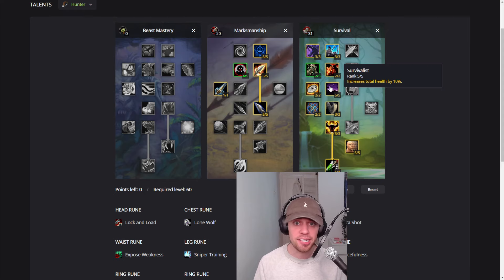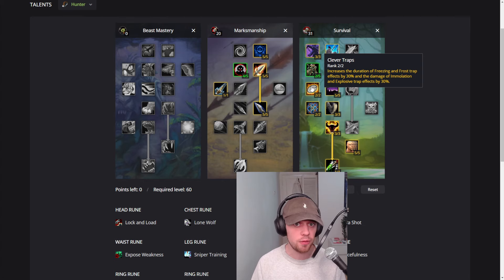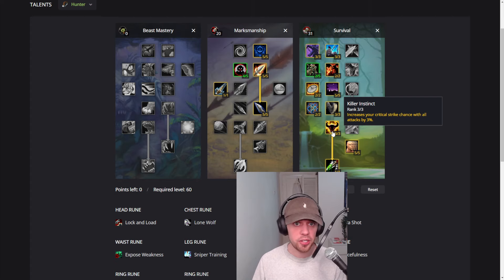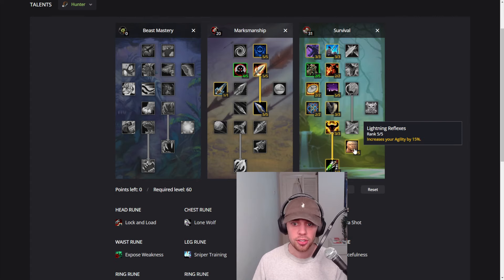We've got Survivalist, massively increasing our total health by 10%. Clever Traps, increasing the duration of our traps. Sure Footed gives us a 3% increased chance to hit, and this is included in the 9% — meaning the overall hit chance we need is 9%, and Sure Footed covers 3% of that. Killer Instinct fully increases our critical strike chance. Lightning Reflexes massively increases our agility and it's one of my favorite talent nodes.